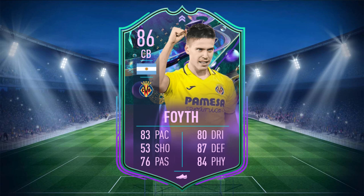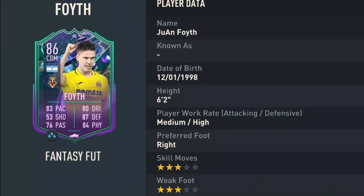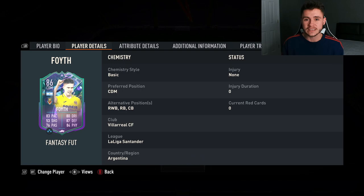Foith is an 86 rated card with 83 pace, 53 shooting, 76 passing, 80 dribbling, 87 defending and 84 physical. He stands at 6 foot 2, has medium-high work rates, right footed with 3 star skill moves and 3 star weak foot.